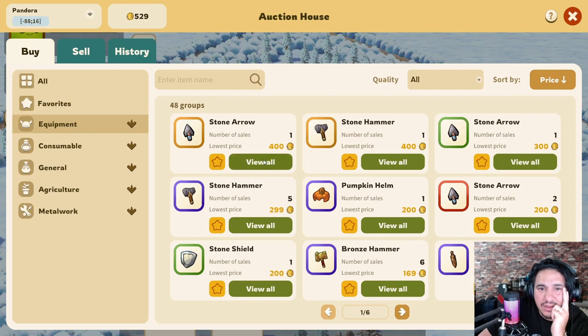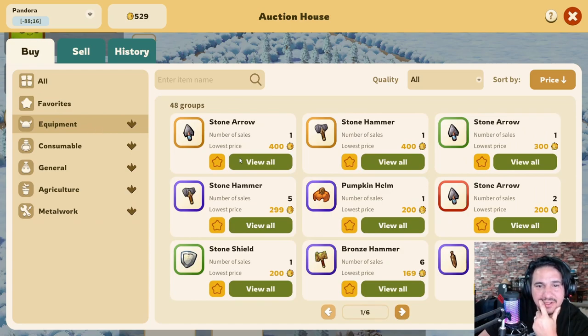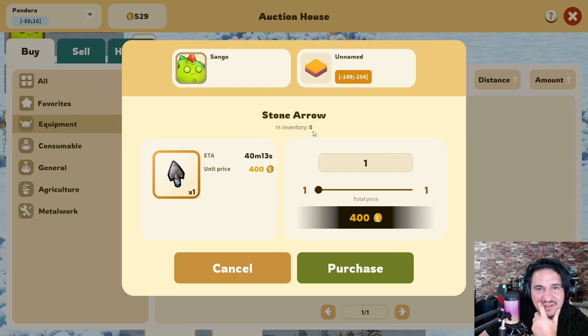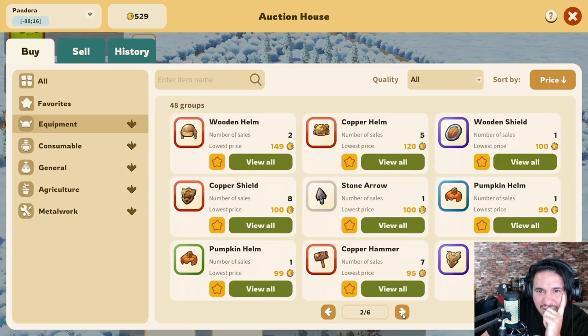Okay so you buy the things here — oh jesus, that took a while. Let's view all — 400! Oh, people actually find these or how does that work? You're selling it for a lot, aren't you? Pumpkin helm, number of sales: five — it's been sold five times. There's an inner market within the whole game! This is fire!